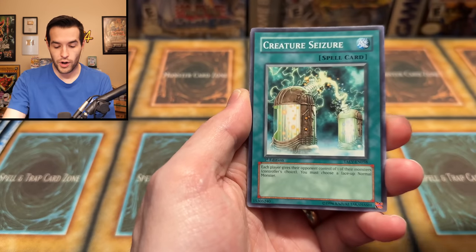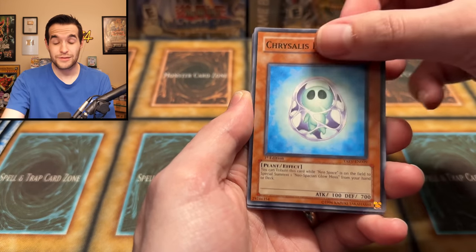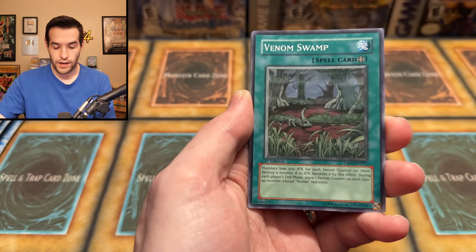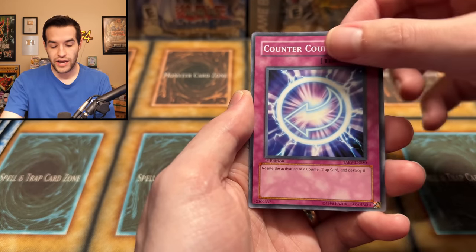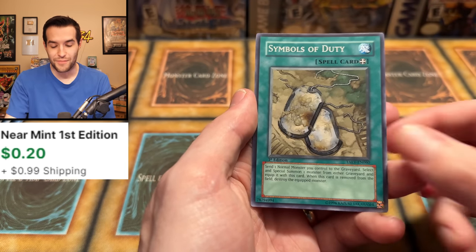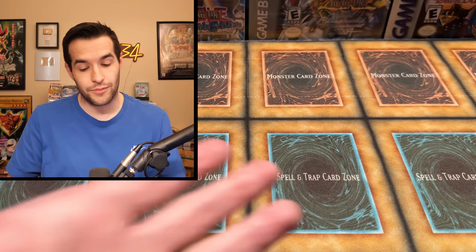Fourth from the back: Venom Boa, Creature Seizure, Shadow Delver, Chrysalis Penny, Venom Snake, Venom Swamp, Chrysalis Chicky, Counter Counter, and Symbols of Duty. Starting it off with a Rare — that's not going to help. Score's still at zero. Slow start.